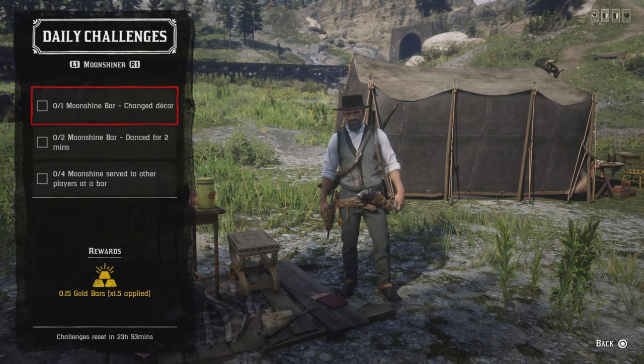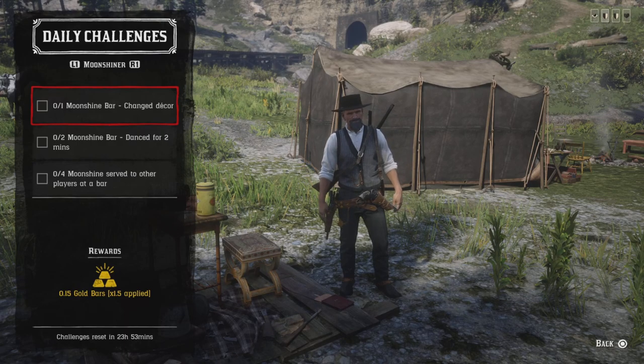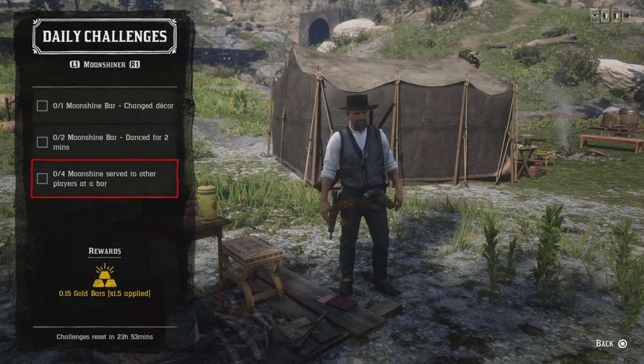For the moonshine bar, change the corner with the mag by going to the moonshine store and changing the decor or full photograph — that challenge will be completed. For two moonshine bar dances for two minutes, go upstairs, fire up the band, and cut a rug for two minutes — that challenge will be completed.